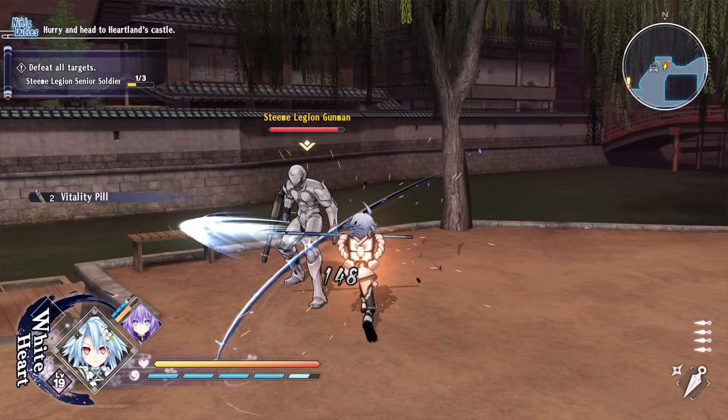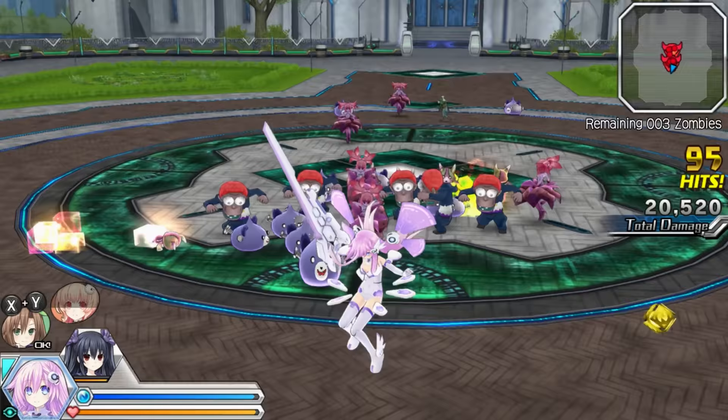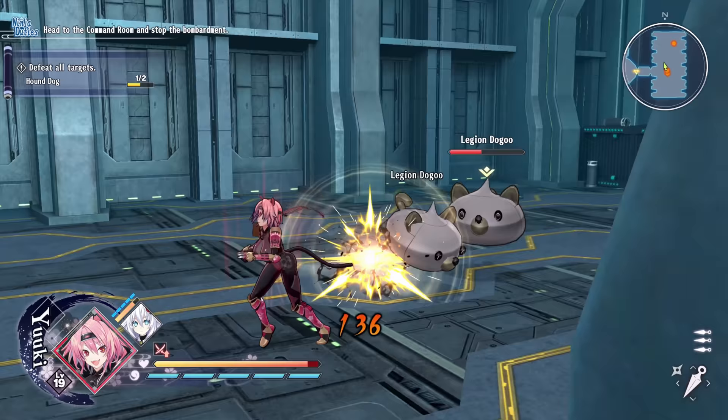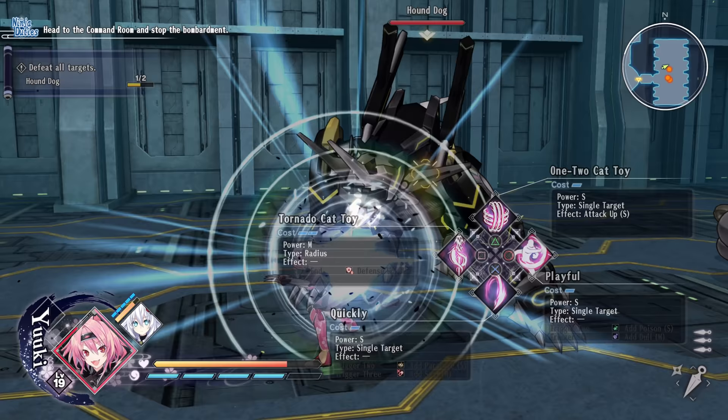This game is made by Tamsoft, who've not only made all the 3D mainline Senran Kagura games, but also spinoffs for the Neptunia series — Neptunia U, Blonde vs. Zombies, and Cyber Dimension Neptunia 4 Goddesses Online. They're all spinoffs that feature real-time gameplay, so if you've played any of those games you may spot some similarities. Tamsoft also made Producing Perfection, but that's a completely different thing.